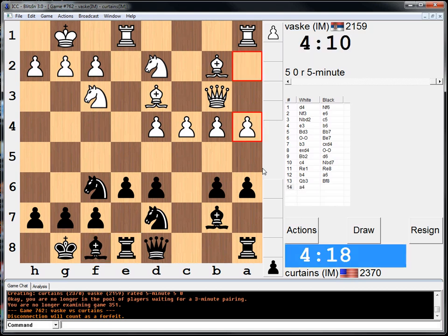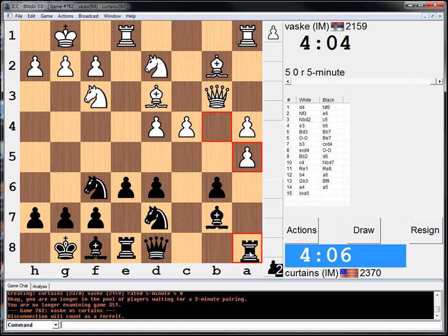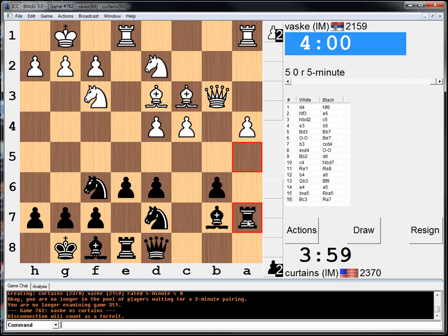So if he does that... okay, he's starting with it. I can play a5 myself — it's probably what I'll do. And if he takes, I'll take with the rook. I'm just going to do it — I don't want to deal with him playing a5. Take with the rook. I could have taken with the pawn, actually. Maybe it was stronger. I'm not so sure. I'm playing this to keep an option to double on the a5.